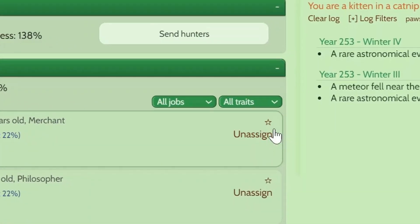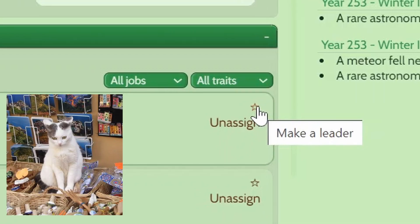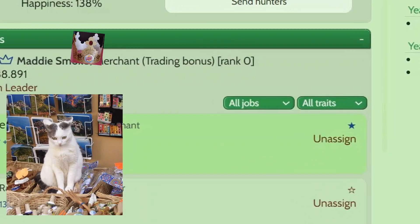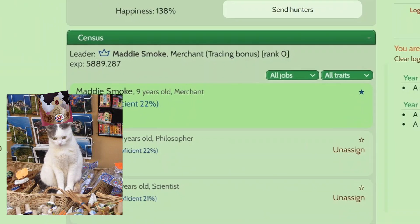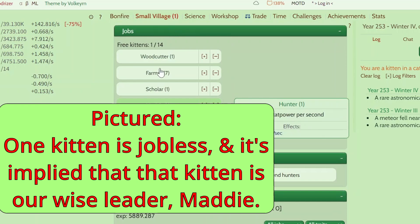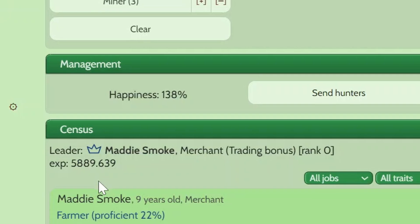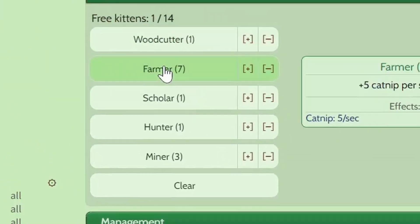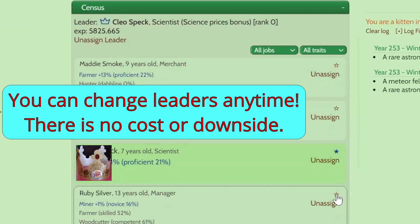Here on the right side there are two buttons you can click. This star one is to make a leader, so all of a sudden Maddie Smoke is now my leader. There's this Unassigned button — Unassigned just unassigns them from their job, so Maddie Smoke is now unemployed. There's also this Unassigned Leader button — you might think it makes it so you don't have a leader anymore, but no, it's just another way of unassigning the kitten from their current job.